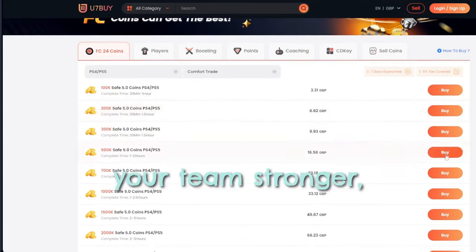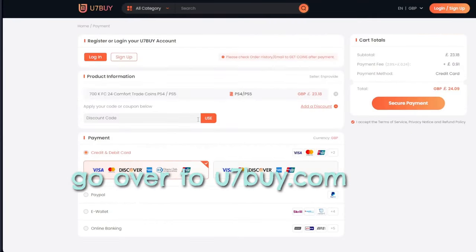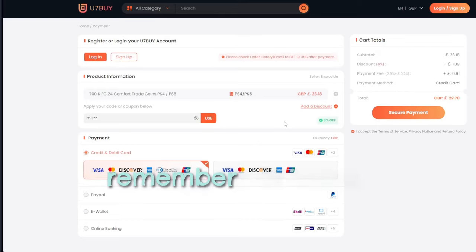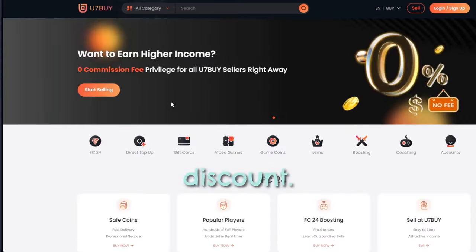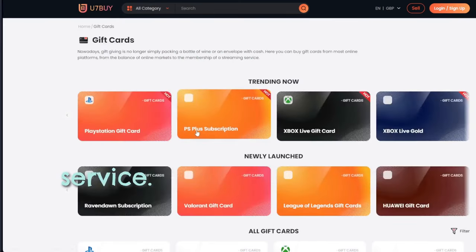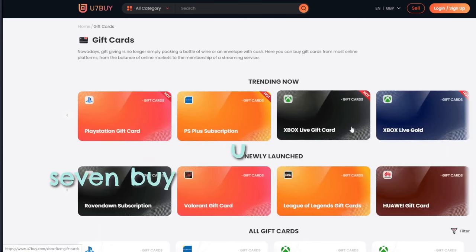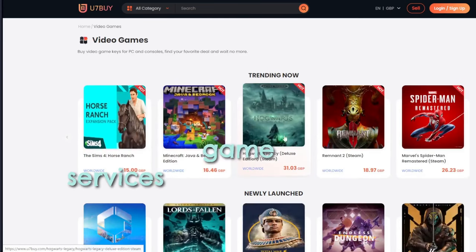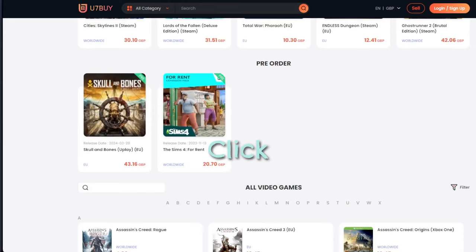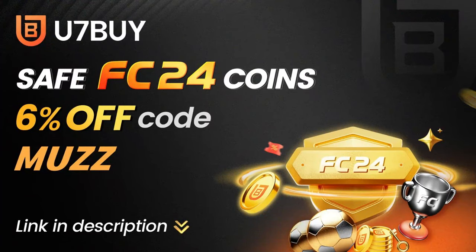If you need to make your team stronger, go over to u7buy.com and buy yourself some cheap and reliable FC24 coins. Remember to use my discount code 'muzz' to enjoy a six percent discount. Most of you know u7buy for its FC coins service, but apart from FC coins, u7buy also provides more game services like top-up mobile games, gift cards, game keys, etc. Click my link in the description and enjoy the cheapest price.